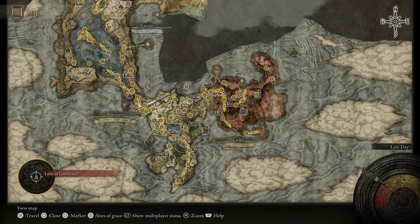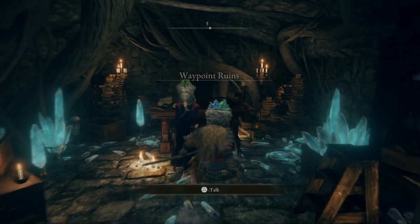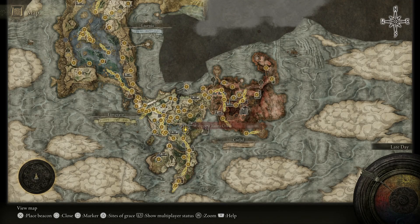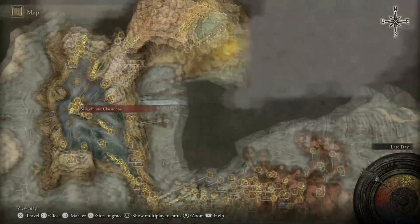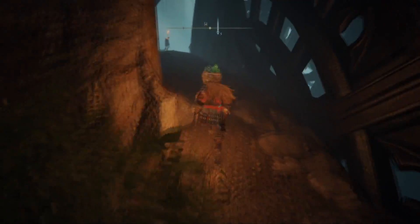So we're going to be starting off right here. You guys are going to be able to see on the map that we are going to want to start off at this location, at the Waypoint Ruins Cellar. We're going to head on over there and go and speak to the lady herself. She is going to start up a quest line and that is going to send you in this direction. We're going to head up to the academy in the schoolhouse classroom and this is going to be where you want to start off.